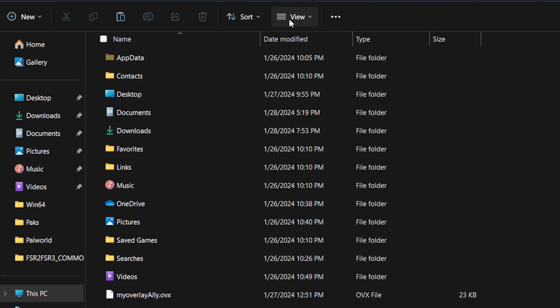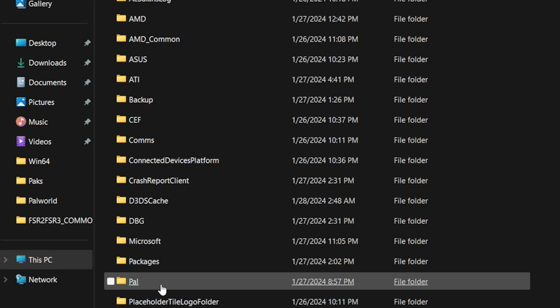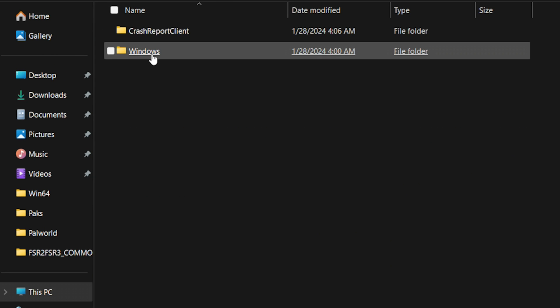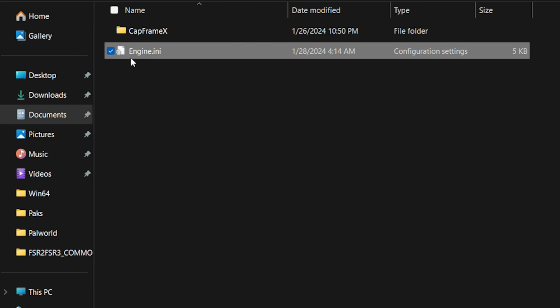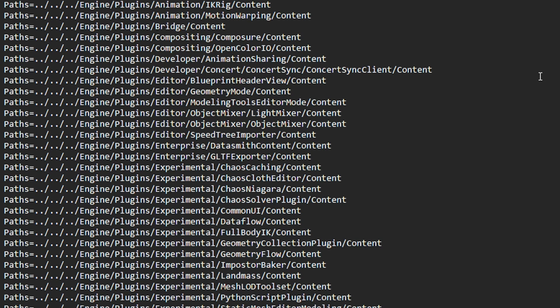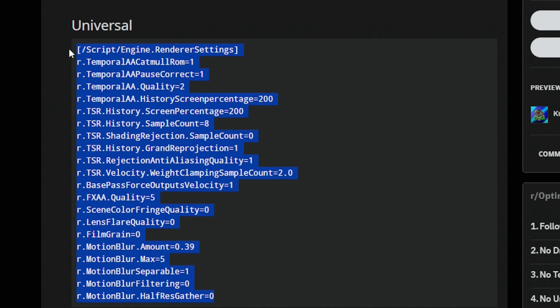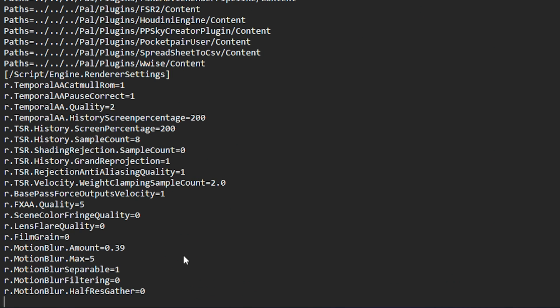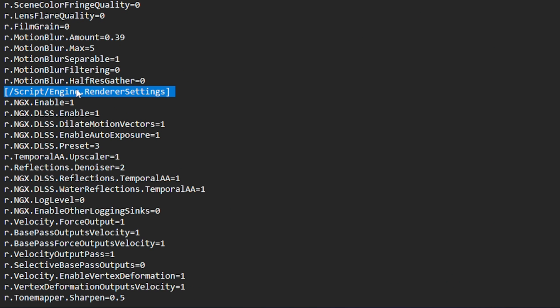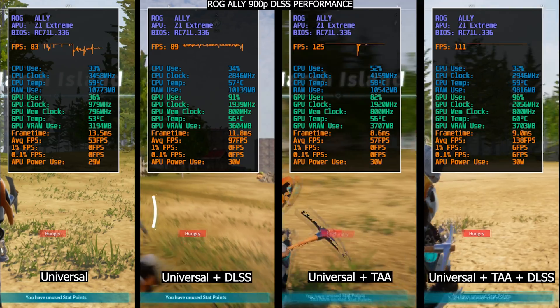To set them up, go to your user folder and make sure to have hidden items shown by toggling it in the View settings. Then go to AppData > Local > Pal > Saved > Config > Windows. Here you should find the Engine.ini file. Before tweaking, make sure to make a copy of the default one should you need to restore settings. Now to make changes, open it in Notepad. Here we can see different configs used for how the game is rendered, so don't delete these. Instead, we'll do our changes right at the bottom. I'll copy the universal ones as the original poster set to use them as base settings, and also the DLSS ones. Make sure to not repeat the line saying ScriptEngineRenderSettings since it's already in the universal one. Once you are done, just save it.